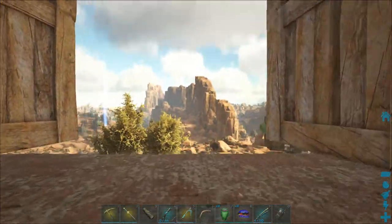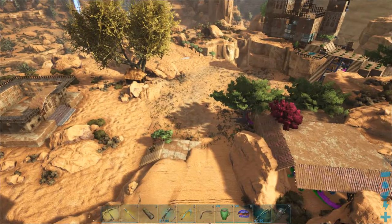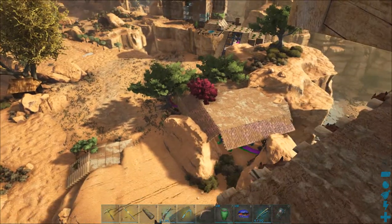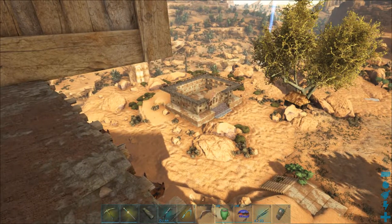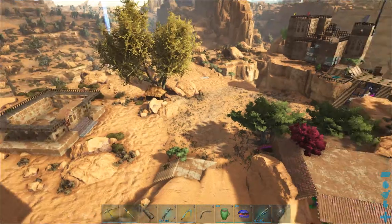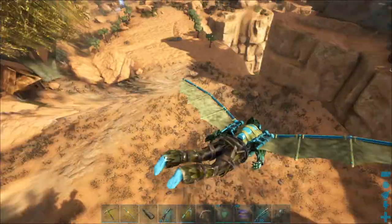I keep them here because mostly this is where they're needed the most. To the right is the main base; down below is a mini garage where I keep my service pets; to the left is the taming pen. Let's fly down.